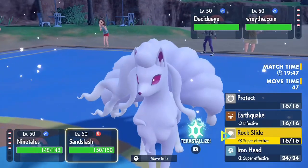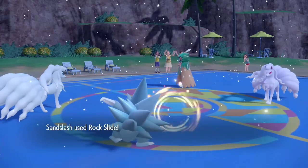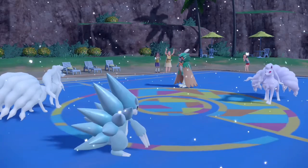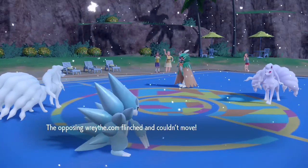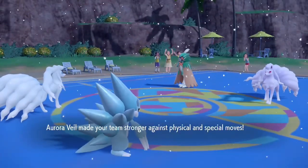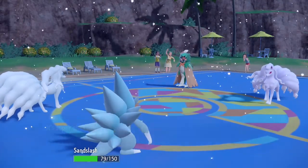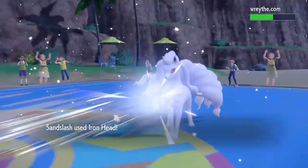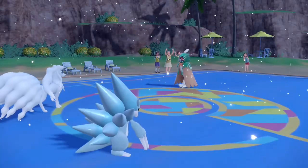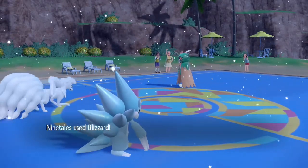My opponent has Decidueye and Ninetales. I'm gonna use Rock Slide and set up Aurora Veil. Excellent — his Ninetales is flinched, so I set up Aurora Veil. Perfect. Low Kick, Low Kick, Low Kick — I'm okay with that. So I give Iron Head. Ninetales delivers that into that slot. RIP Ninetales. I'm gonna use Blizzard — it can't miss in the Hail.